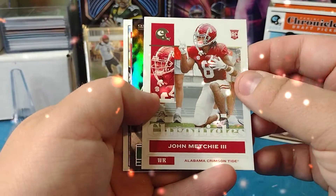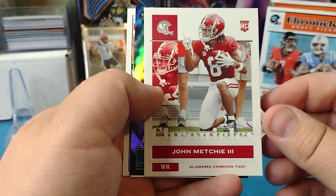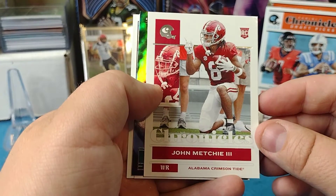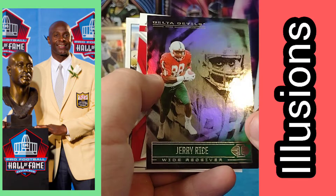Illusions in there. John Metchie the third out of Alabama, drafted to the Texans — he's actually a wide receiver, 44th overall pick in round two. A lot of defensive guys went in round one, so it's cool to see some offense. Jerry Rice, Hall of Famer wide receiver right here — this is a throwback.